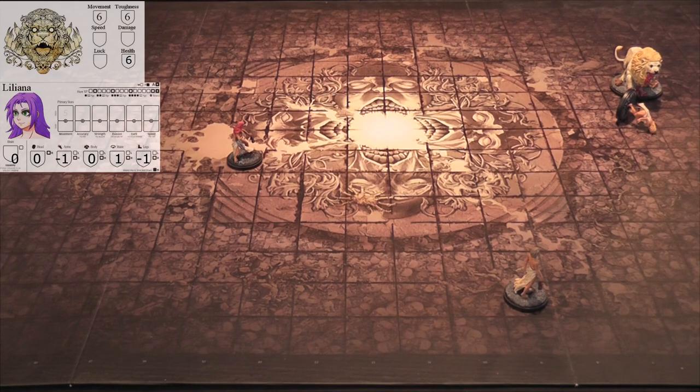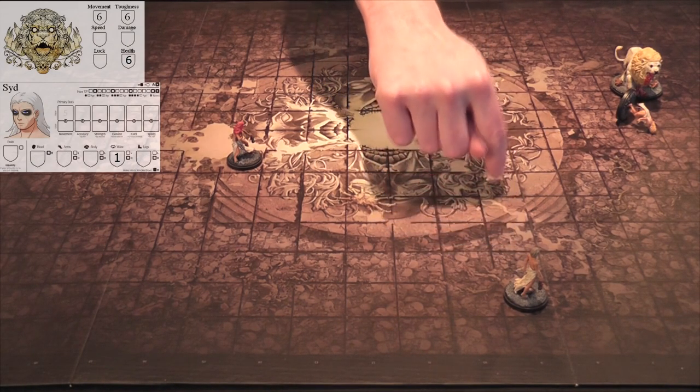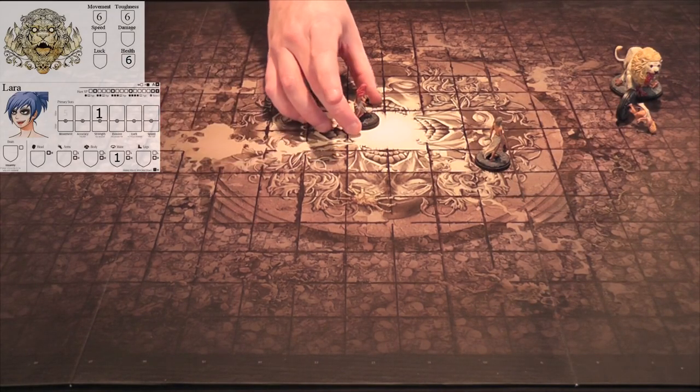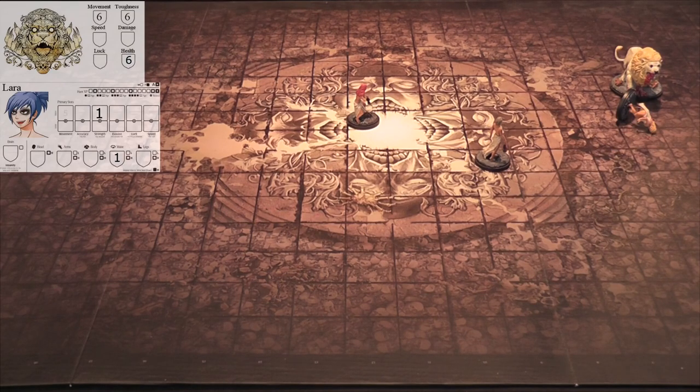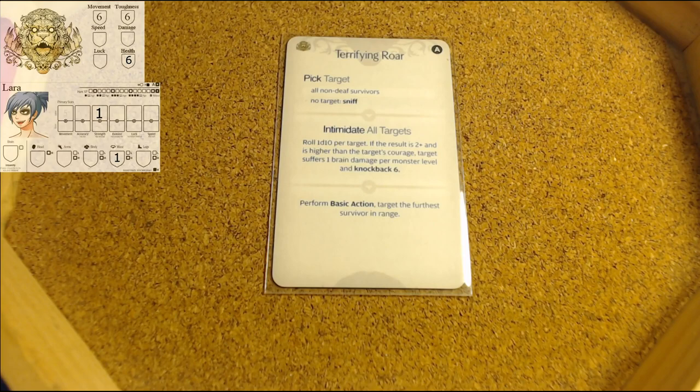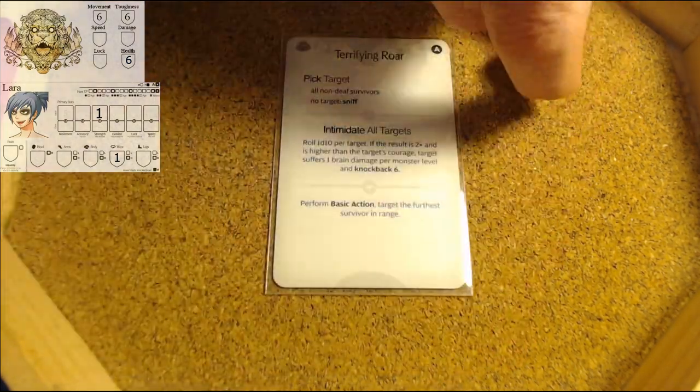Survivor's turn - not going to be a very good one. Monster's turn next. All non-death survivors - that's everyone. Roll a d10 per target. Liliana is knocked down with a nine. Brain damage. Let's roll for everyone - everyone is going to suffer brain trauma.